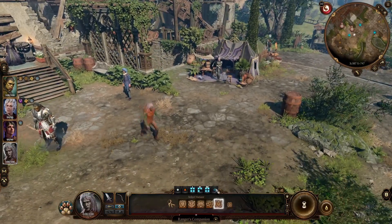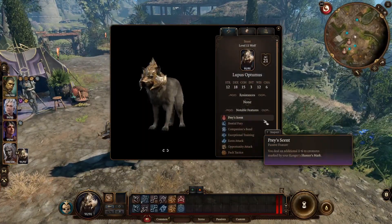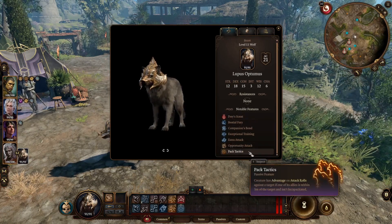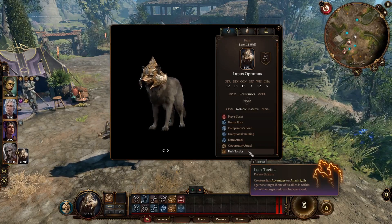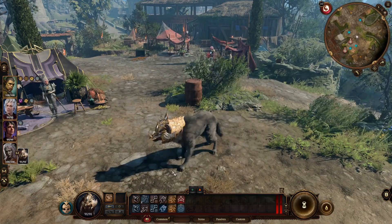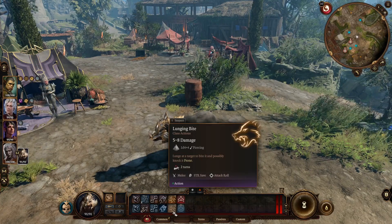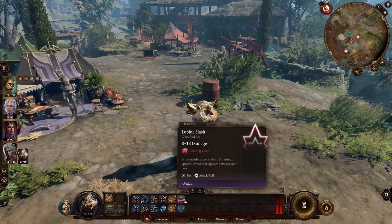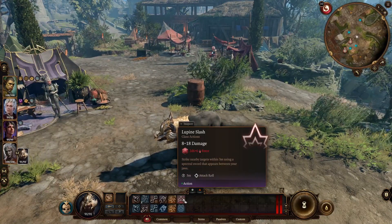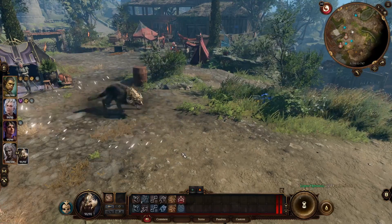The wolf companion has the second highest hit points behind only the bear, and the best AC and hit point combo overall. Its pack tactics passive grants advantage on attack rolls against a target if an ally is within three meters and isn't incapacitated. It has a basic bite, a lunging bite with a chance to knock enemies prone, and lupine slash — an AoE force damage attack striking nearby targets within three meters using a spectral sword, making resistance unlikely.